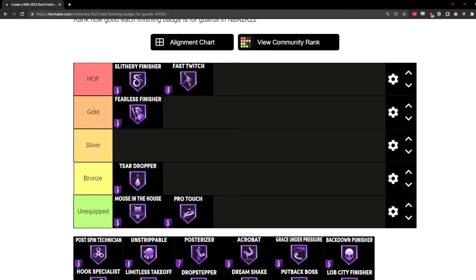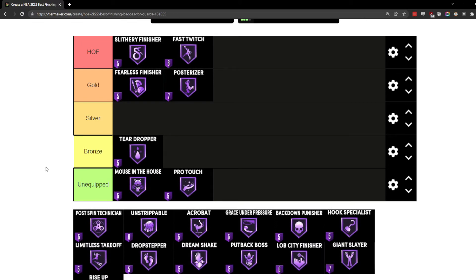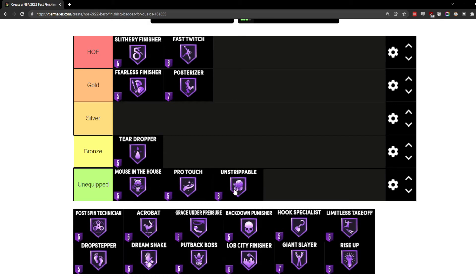Posterizer I also have in gold, because just having this on bronze is the difference between making a dunk with a center near you versus not. I have this badge on bronze on my six-four playshot — it's the only finishing badge on that build — and just having it on bronze is the difference between me making dunks on centers. Same thing with my two-way sharpshooter: just having it on bronze lets me finish alley-oops, two-hand dunks, and one-hand tomahawks on six-ten centers with Hall of Fame Intimidator.